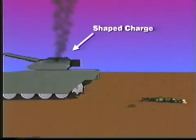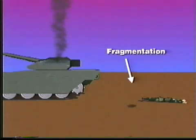On impact, the grenades detonate, directing a shaped charge downward. The shaped charge jet can penetrate two and three-quarter inches of armor plate, while fragmentation of the grenade body produces anti-personnel effects.